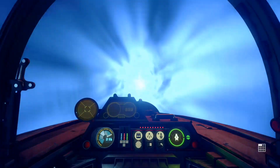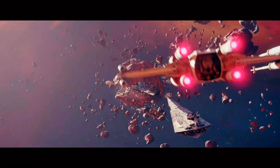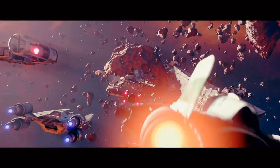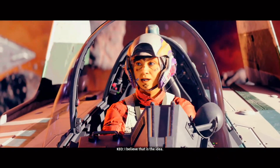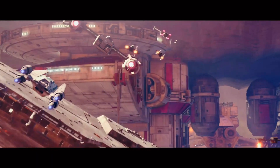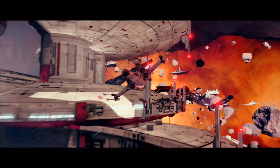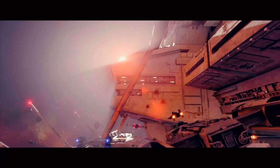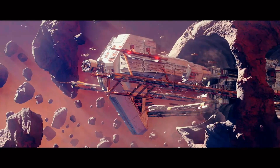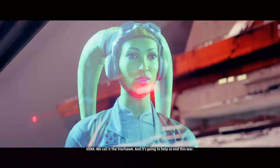Move it! This is where the boss keeps his secret project. Who'd want to get this close to the Ringgali Nebula? I believe that is the idea. That's why we've been gathering Imperial ships — to build this. We call it the Starhawk, and it's going to help us end this war.